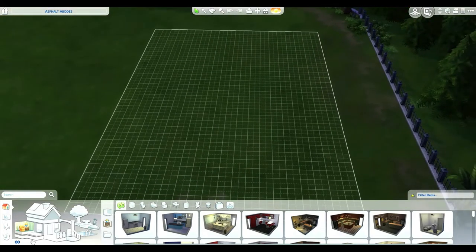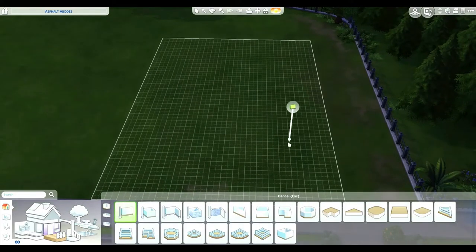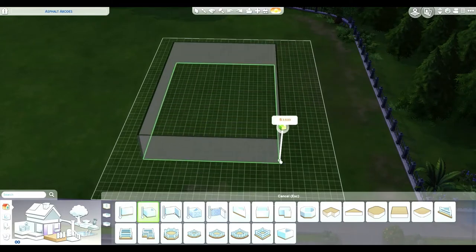Good morning, I hope you're all having an amazing day and welcome to my channel. Today we're going to be building a pink dream house — a pink Italianate dream — so we're getting started in build mode with a couple of boxes like we normally do.